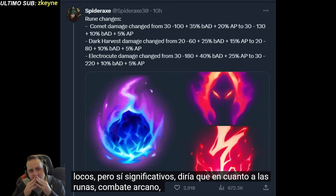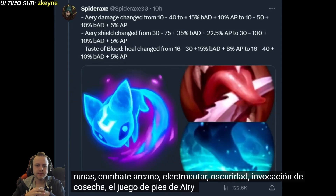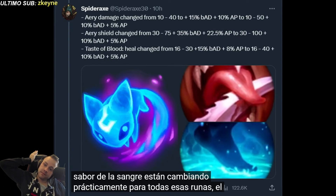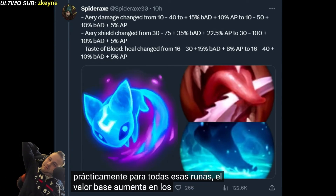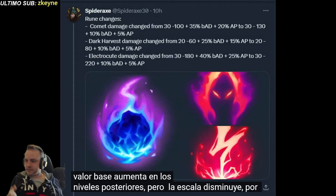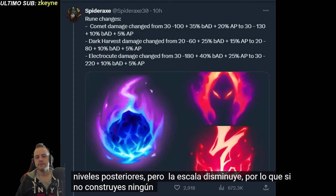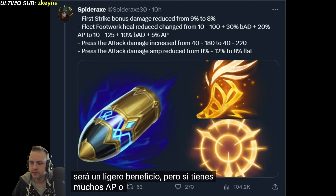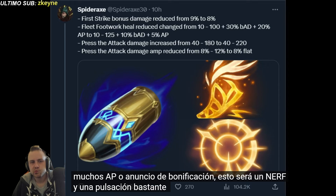As for runes, Arcane Comet, Electrocute, Dark Harvest, Summon Aery, Fleet Footwork, and Taste of Blood are getting changed. Pretty much for all of those runes, the base value gets increased at later levels, but the scaling decreases. So if you don't build any AP or AD, this will be a slight buff, but if you have a lot of AP or bonus AD, this will be a nerf — and a fairly significant one.